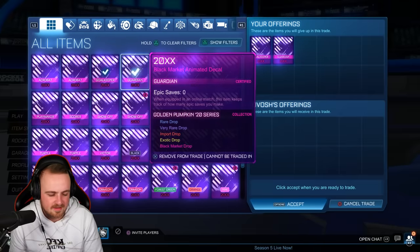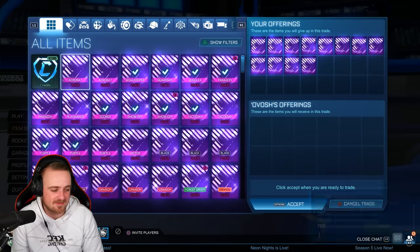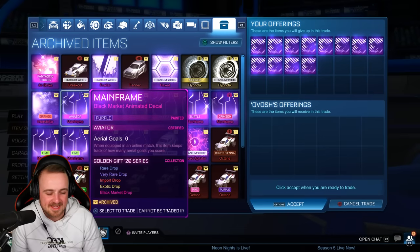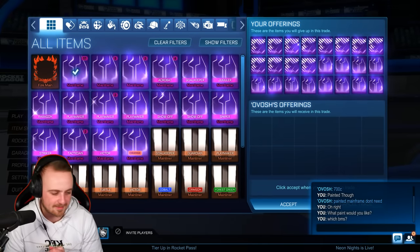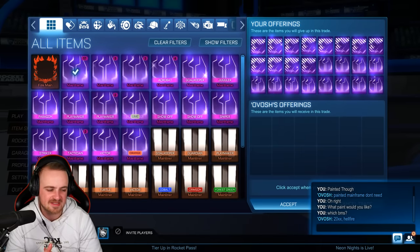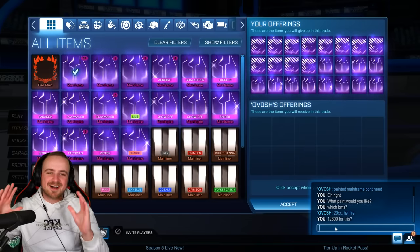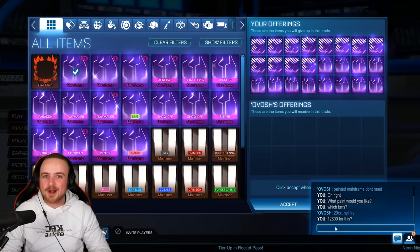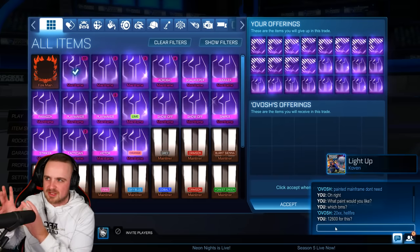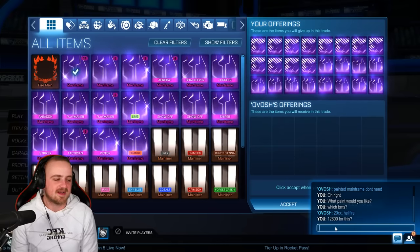The 4,200 here doesn't take us to the magic number, but it takes us 2,500 away. He takes painted ones too! I might sell my mainframe set — we're adding in some mainframes there as well. All the times I get baited thinking I'm going to get a painted mainframe — that there is 700 credits a pop, so that window is 12,600. 20 XX hellfire — I don't think I have tradable painted hellfires, but we'll see about the 20 XX. We've done it in under half an hour.